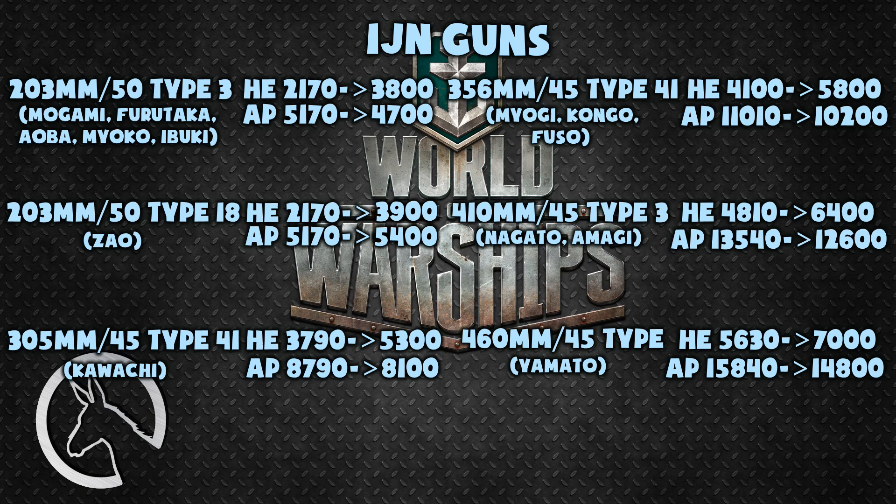The 305 millimeter guns on the Kawachi had HE damage increased by 1510 up to 5300, and AP damage cut by 690 points down to 8100. The 356 millimeter guns on the Miyogi, Kongo, and Fuso had HE buffed by 1700 up to 5800, and AP cut by 810 points. The 410 millimeter guns on the Nagato and Agami had HE buffed by 1590 points up to 6400, and AP nerfed by 960 points. The 460 millimeter guns on the Yamato had HE buffed by 1370 points up to 7000, and AP cut by 1060 points down to 14800.